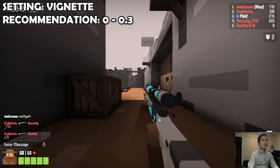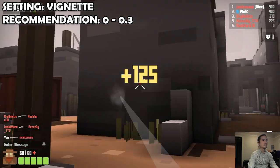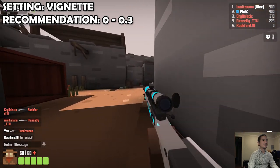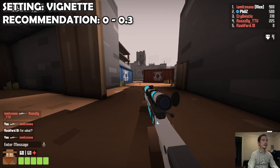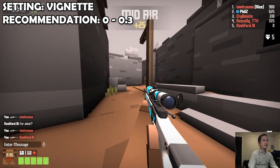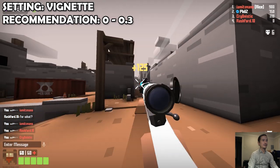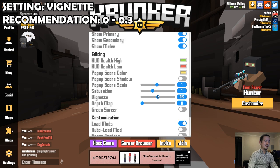Vignette adds a shadow to the sides of the screen. This one is really preference-based — it doesn't give you a competitive advantage or anything like that, but it does make the game look a bit more realistic and does kind of draw your focus toward the middle of the screen, which could give you a benefit. For me, I actually like to have a little bit of vignette because I do think it's a cool effect. I put it at about 0.4 or 0.3.